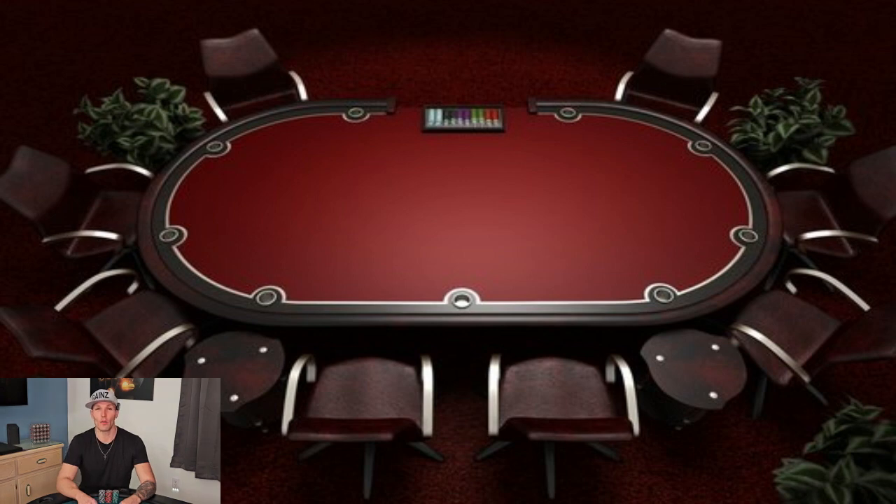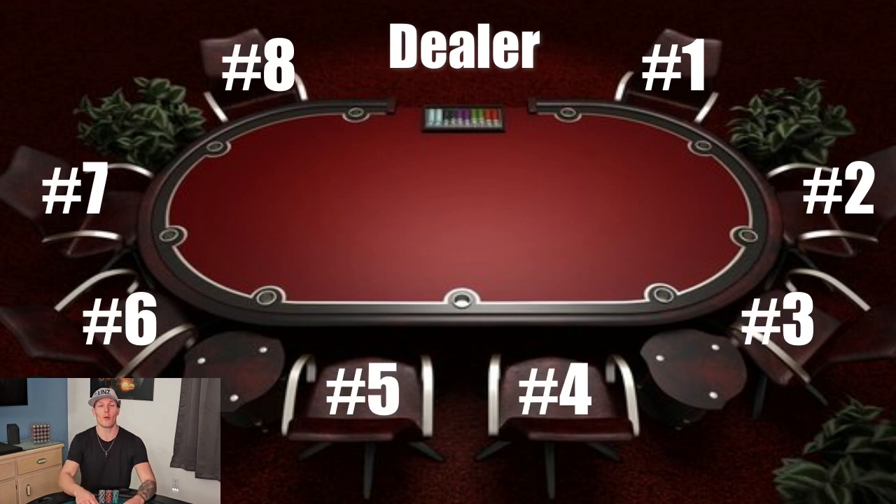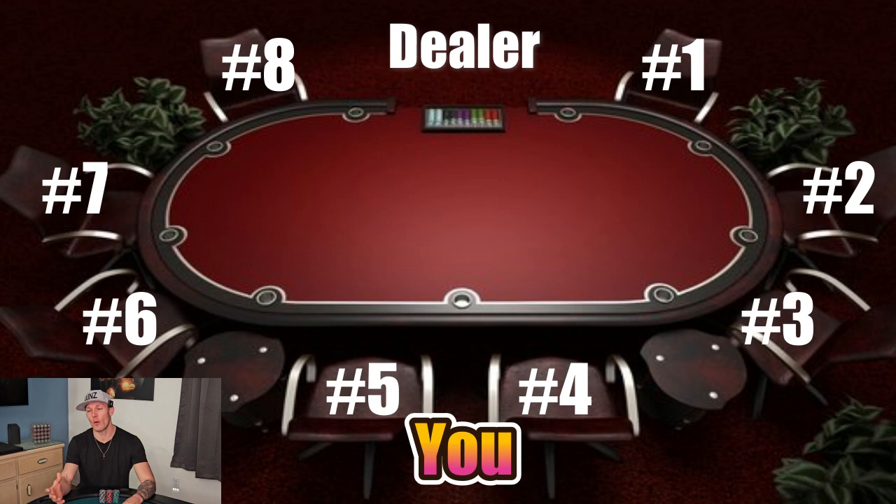A poker table is an oval type shape, and you may have heard in my videos that I say seat number 5, seat number 6, or just call it a specific number — what I'm referring to is where the players are seated at the table. The numbers 1 through 8 go in a clockwise order and the dealer is always in the middle on one side of the table. Directly to the dealer's left is seat number 1, then seat 2, 3, 4, 5, all the way around to seat number 8 on the dealer's right. If you're walking up to a poker table and standing directly in front of the dealer, seats 1 through 4 are on your right and seats 5 through 8 are on your left.